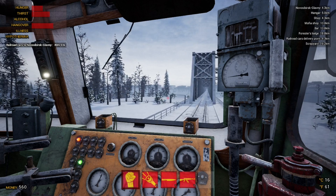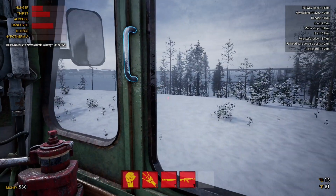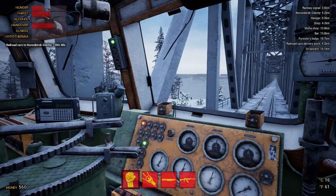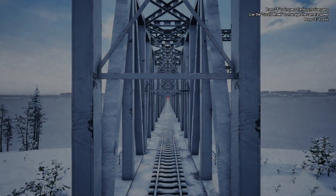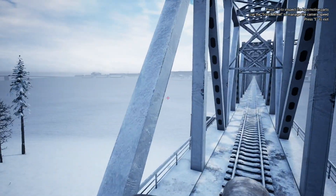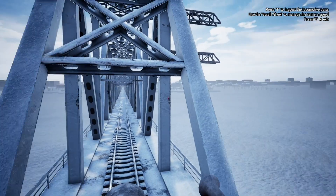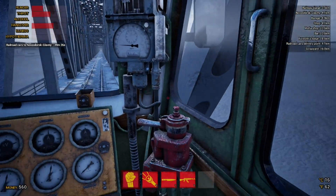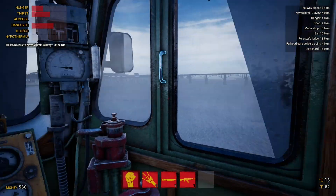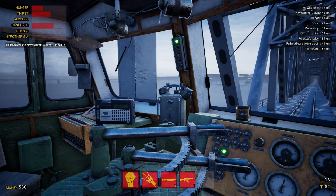Nikita is waiting for us on the other side — we're going to take a package and explosives from him. It's quite a beautiful game really. This developer — this is one of their first games between this and a fishing game they're working on as well. I don't know what the experience of the team is but so far so good. I wonder where this Nikita character is going to be as we cross over here.